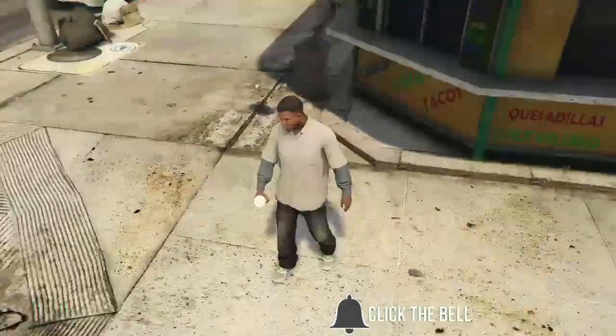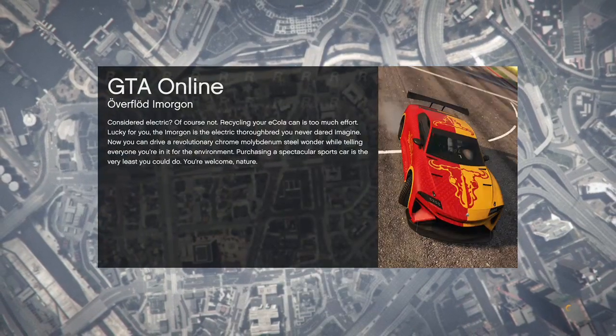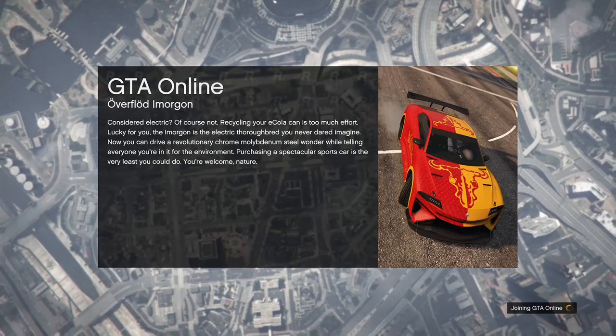When you get loaded inside single player, hit your pause button, go to online, go to play GTA Online, and go inside an invite-only session.